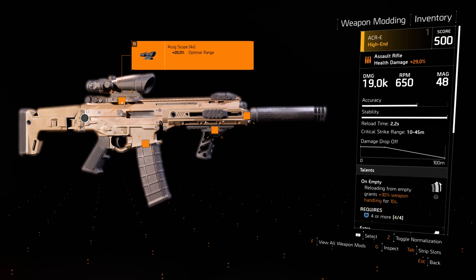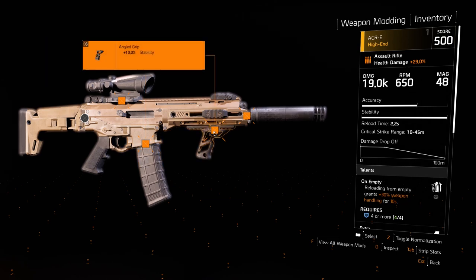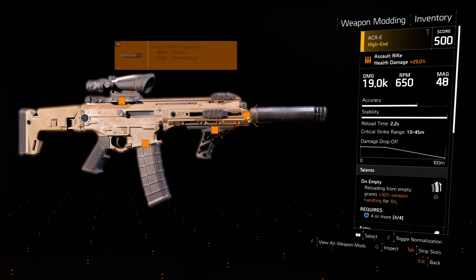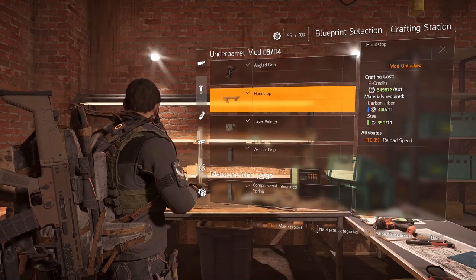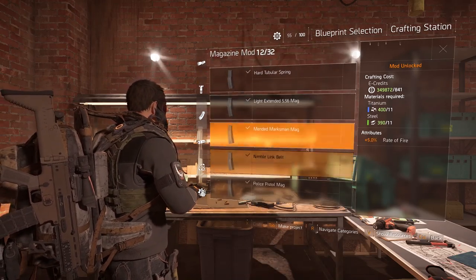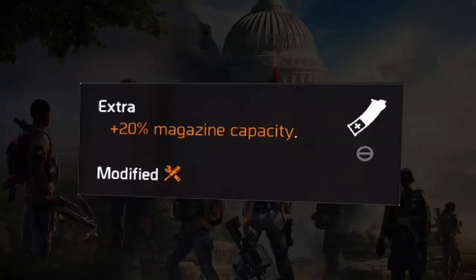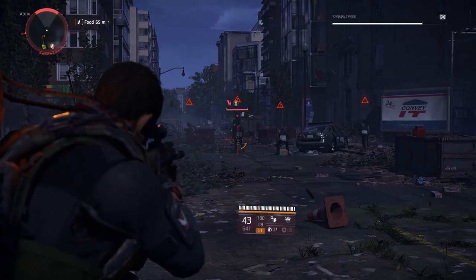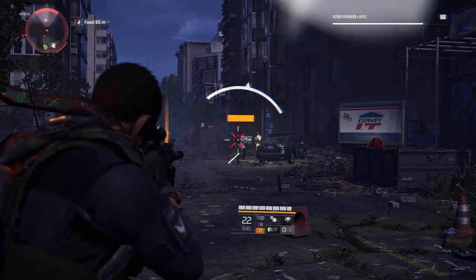The ACOG scope which gives 20% more optimal range, the extended 5.56 magazine for more magazine capacity, the angled grip for 10% more stability, and the Omega 5.56 rifle suppressor which gives 20% more stability. Just as a disclaimer, I don't have all the mod blueprints yet, so my optimal assault rifle setup is susceptible to change. The assault rifles in this video are also all modified for 20% more magazine capacity. This setup offers the most stability and optimal range, making the assault rifle great for all distances.